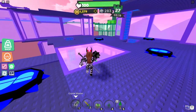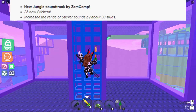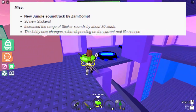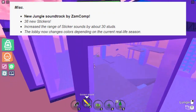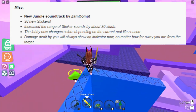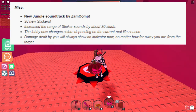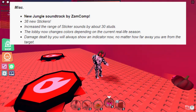On to the miscellaneous changes: 38 new stickers. The range of sticker sounds has been increased by around 30 units, meaning stickers can now reach your friends. The lobby now changes colors depending on the real-life season — we got a new fall lobby which looks awesome, with fall colors everywhere. Damage dealt by you will always show an indicator now, no matter how far you are from the target. Absolutely amazing change that makes combat easier to track. There are also a lot of tracking changes, really useful for players of all skill levels.